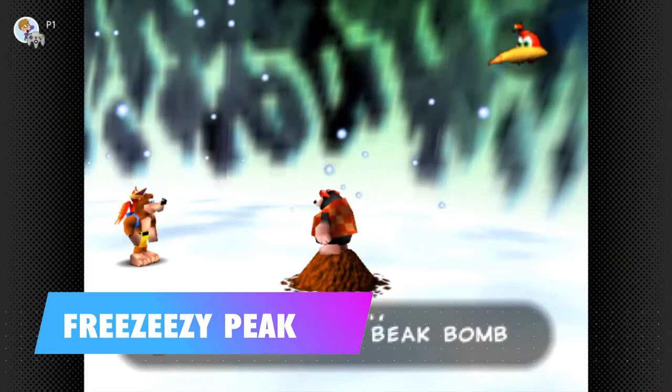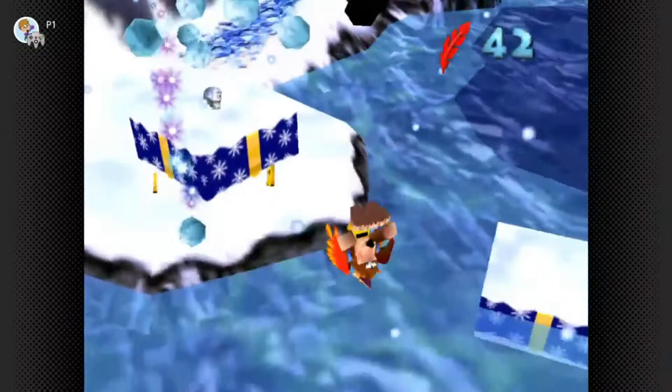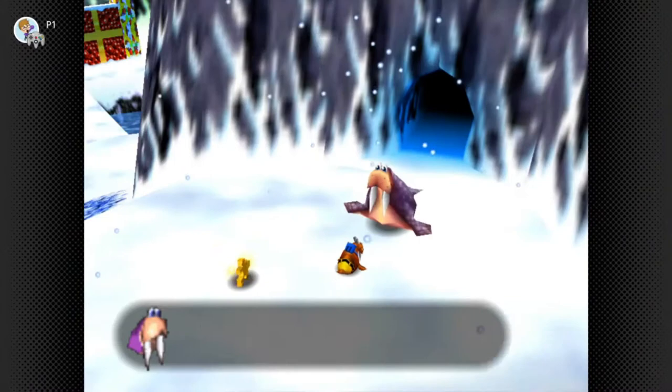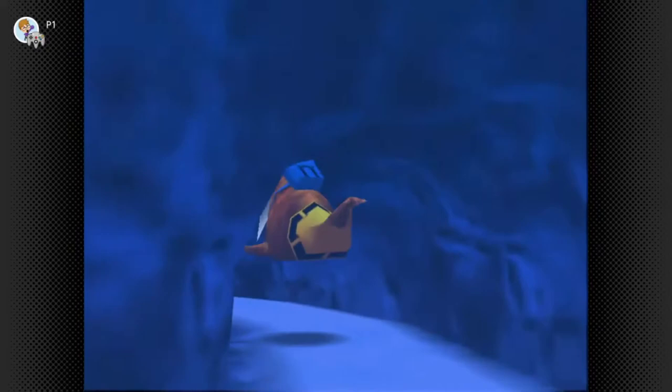In Freezeezy Peak, Bottles is going to teach you the beak bomb attack, which is very useful against the pesky Sir Slush enemies. Use the beak bomb on the red X on their hat — destroy them all and the one near the village will give you a honeycomb piece. Once Mumbo has turned you into a walrus and you can enter Wozza's cave, head down into the little tunnel hidden in the icy water and the honeycomb piece is through there.